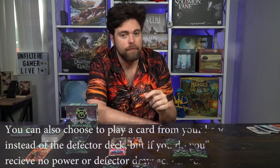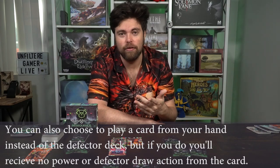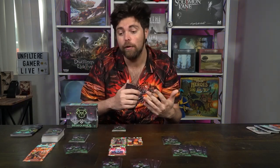In the cooperative game there's a difference: the defector cards are essentially the bad guys. Commons do nothing, epics always draw if matched, and legendaries always draw no matter what — but you do not get to take actions from those cards. You only take actions when playing from your hand, because in cooperative mode you're working together and these cards are meant to hinder rather than help you, whereas in competitive mode they facilitate plays.